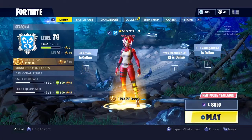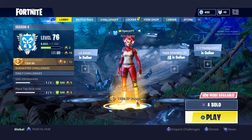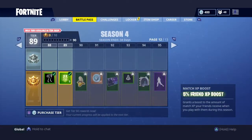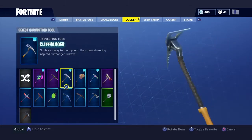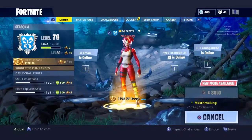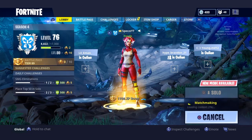Today I'm going to be showing you a pickaxe that sounds just like, if not identical to, the Reaper Scythe from the Halloween 2017 Fortnite Battle Royale update. The pickaxe is called Cliffhanger. You guys should pick it up when it comes back to the shop — it's a rare pickaxe and it costs 800 V-Bucks.